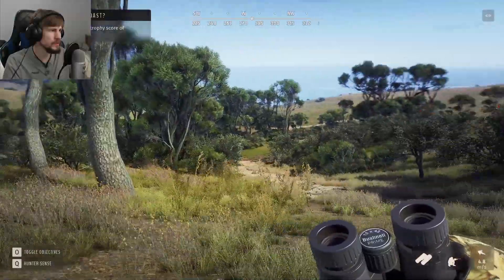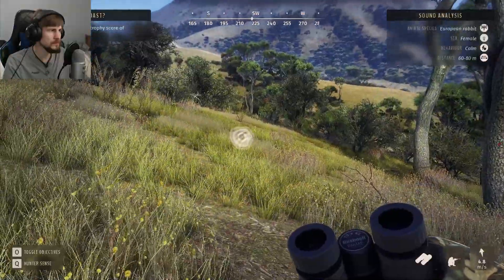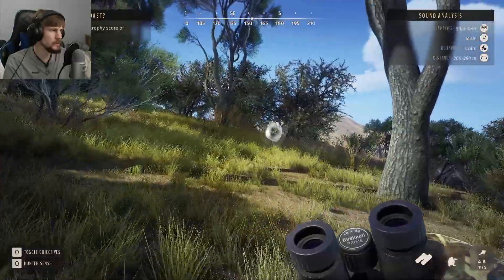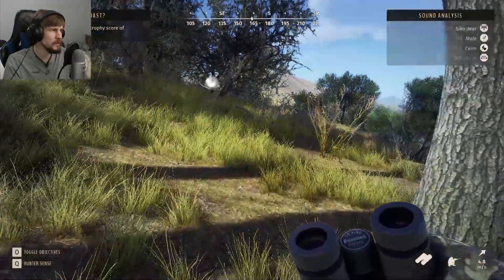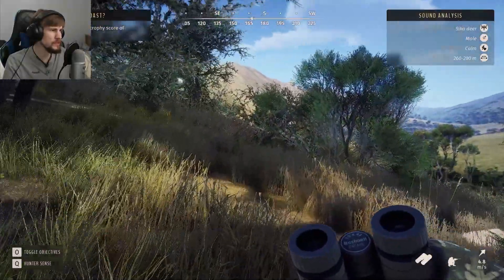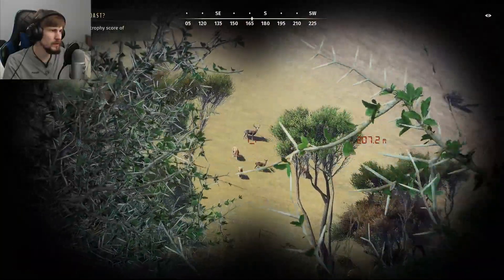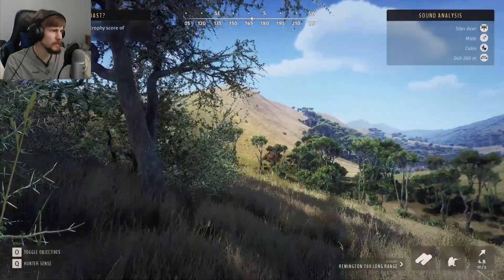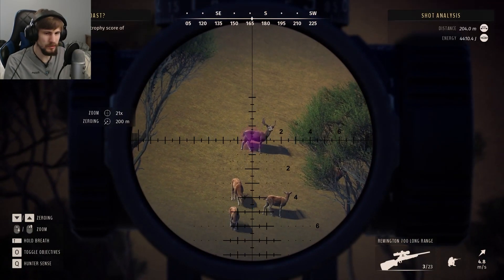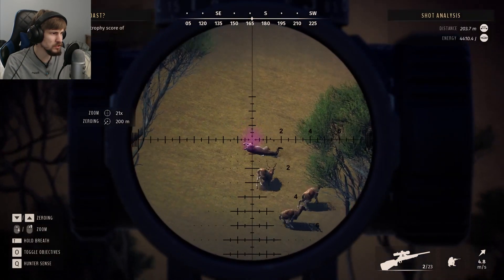There are rabbits over this way. We got Sika over this way — might as well follow over to this direction. And I'll probably just use the tier six for the sake of making sure if we do see one. Okay, that's who we're looking for right there. Yeah, that was an easy shot to take — it was basically close to 200 meters.